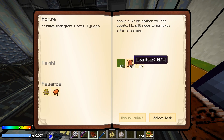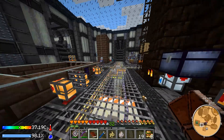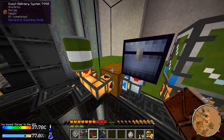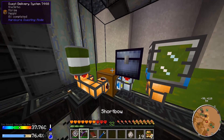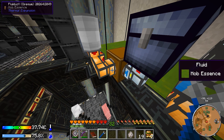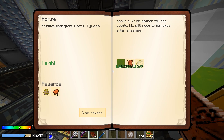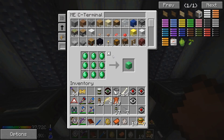We just have horse left. We need some oats, which I should have from hoeing the dirt. I grew some and got my oats. Select task: four oats and four leather. Turn this on, soak up the mob essence. That one just emptied, but we have another barrel if we need it. Claim reward — we got a spawn horse and a saddle! Maybe we'll tame this. We have quite a bit of sugar, so let's put this horse down.